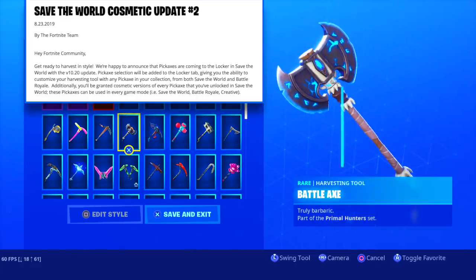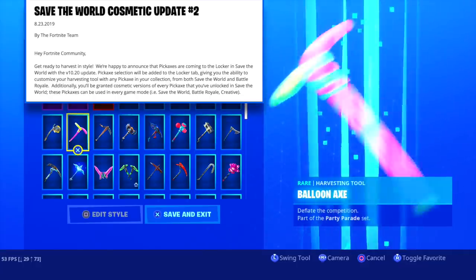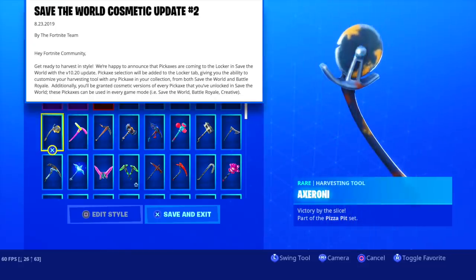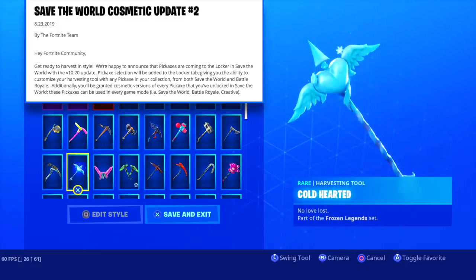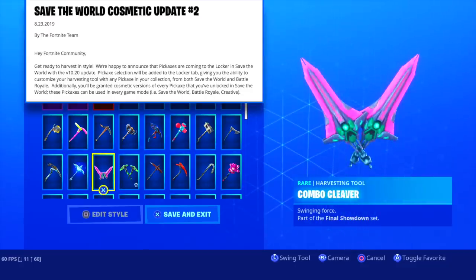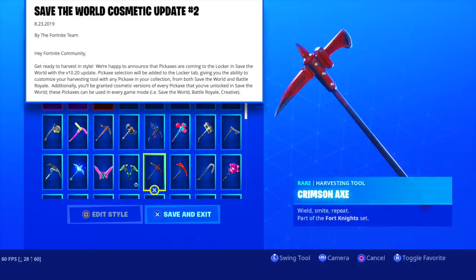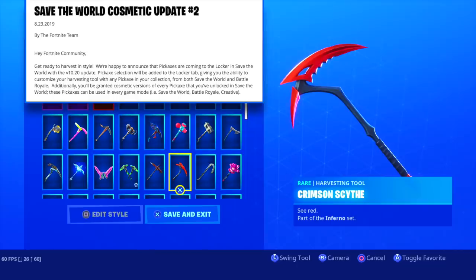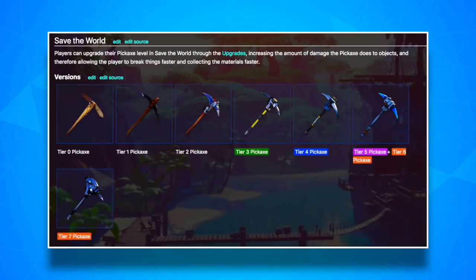A lot of people are probably going to buy Save the World and grind to unlock all these pickaxes for free in Battle Royale. Right now there's no current sale for Save the World, so it's full price. If you already own Save the World, these pickaxes are effectively free — all you need is the account level required to unlock each one. On screen are the Save the World pickaxes: the gray tier 2 pickaxe is a pretty nice one, and as you upgrade your account and gain XP through missions, you unlock higher tiers.